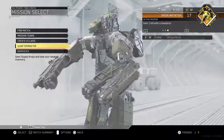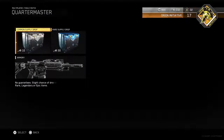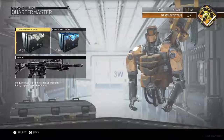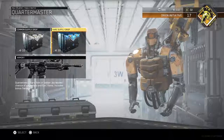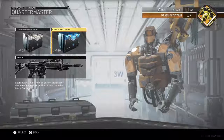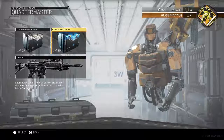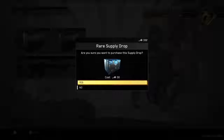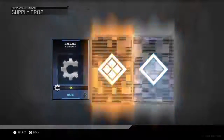So what we're going to do is I have saved up 332 keys. We're going to go in here to the Quartermaster and we're just going to do 11 rares. I'm not going to mess with the commons, just the rares, and then I'll show you what classes I've been using in the Infinite Warfare beta. Let's go ahead and start.